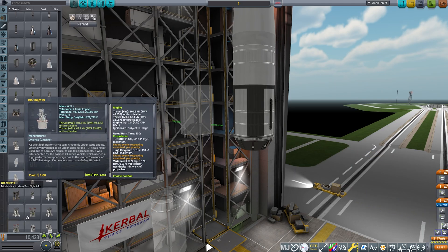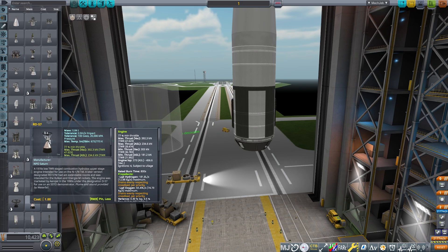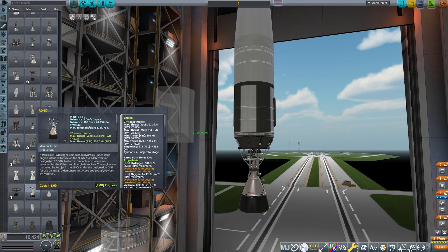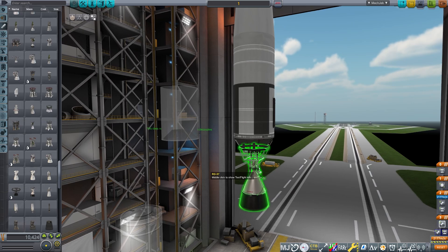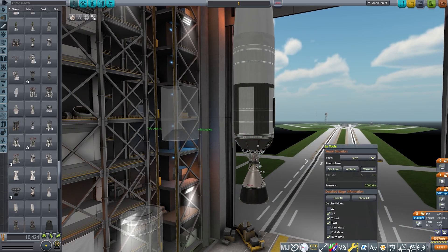I found a bunch of engines but even tried the Raptors — they didn't really seem to fit that well. Eventually I found the RD-57, which seemed to fit this stage quite well and had enough thrust and ISP. So we now have a new second stage engine, and of course every launch comes with trial and error so this is definitely not our last launch.